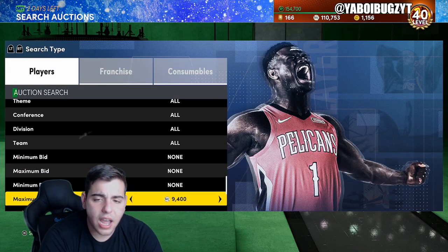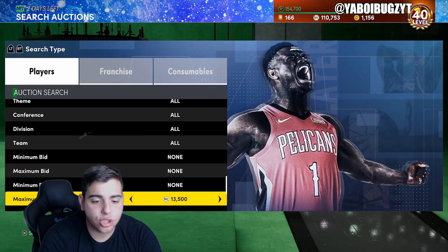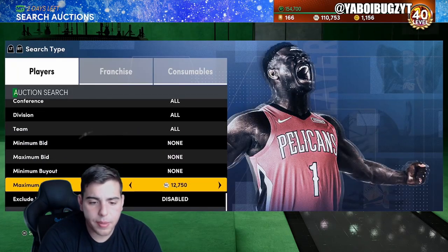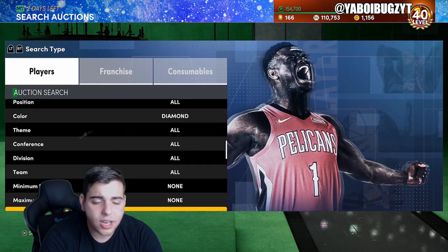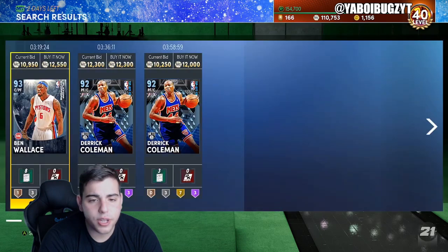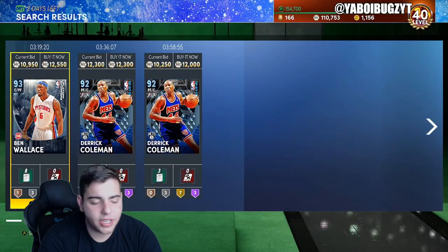Now we also got the diamond cheapest and pink diamond cheapest filter. Another good investment that paid off — Pete Maravich's pink diamond. Pete Maravich pink diamond went up so much MT. The easiest MT ever — he was at 13K and he's around 20K now. If you picked up a bunch of them, literally a week later you're making at least 5,000 MT per card. 5,000 MT times 10 is 50,000 MT, which is literally crazy. You're going to make 30% more profit off the Pete Maravich. Easy MT.